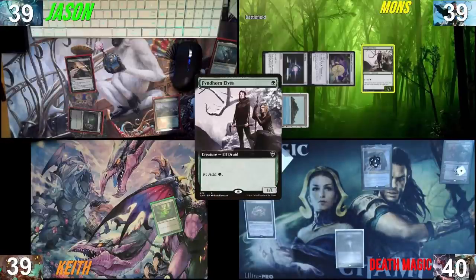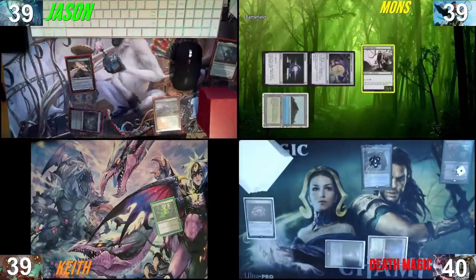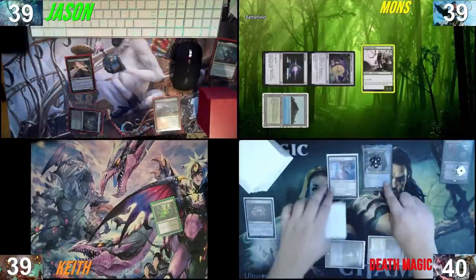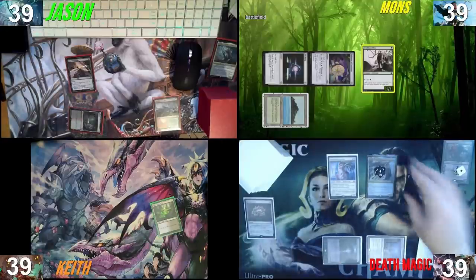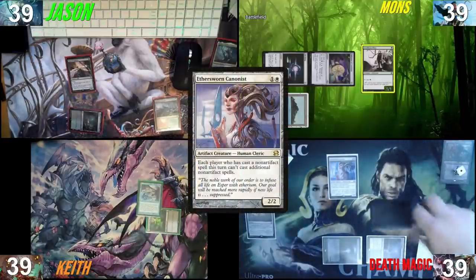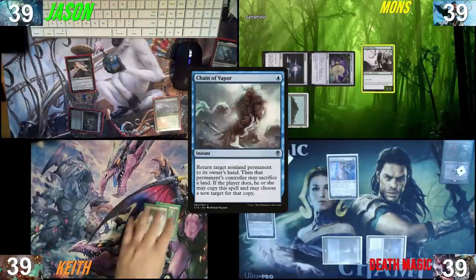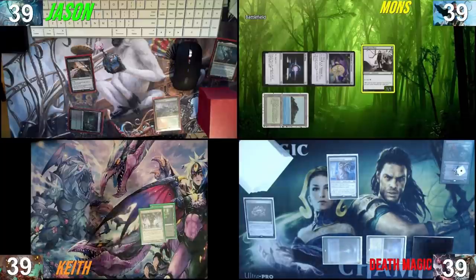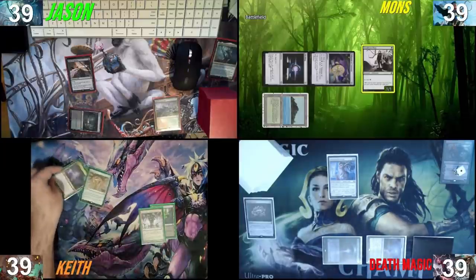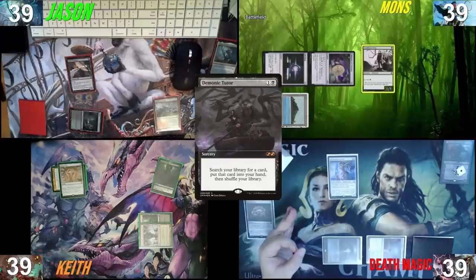Draw a card for the turn. I'll play a Silent Clearing, lose one life, and cast an Ethersworn Canonist. Pretty amazing card. Keith, you're on Adnaus — take five. I will not. Chain of Vapor — he'll grow, and then go back to my hand. Pass the turn. Draw Dusk Mantle for my land drop. I'll cast Chrome Mox and imprint a Notion Thief, and attempt to cast Demonic Tutor. Nothing from anyone. Cool.